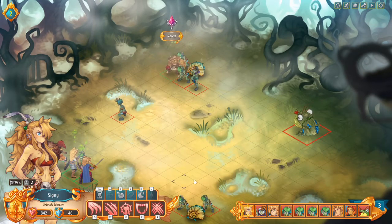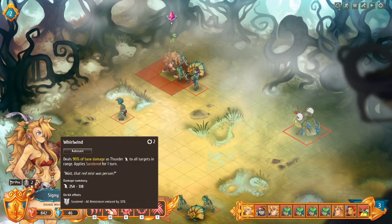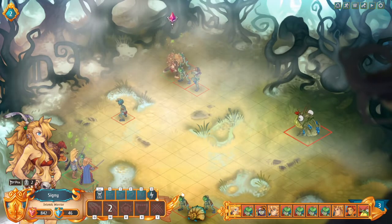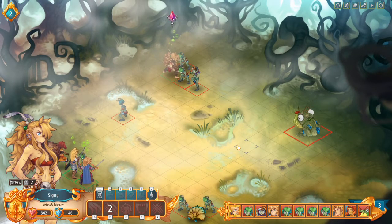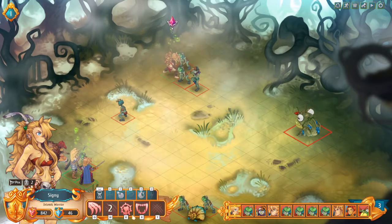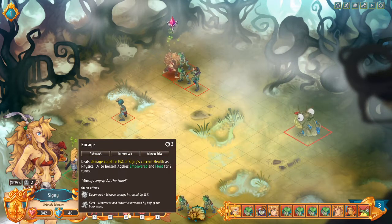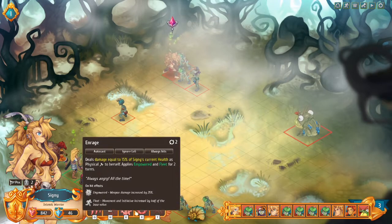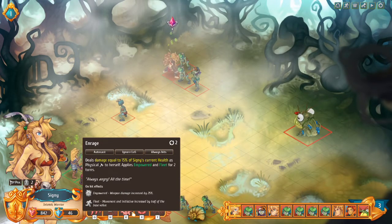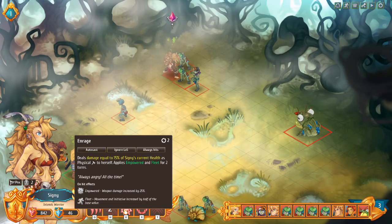Activating Blitz and spending an authority point, we can use Whirlwind. Whirlwind after a Pounce is even better — it deals 90% thunder damage and with the morph reduces its cooldown automatically so you can use it more often. Pounce followed by Whirlwind into enemies is powerful for the cost of just a single authority point. We also have Enrage, which hurts Cygni but applies Empowered and Fleet for two turns. Un-morphed it costs an activation making it one turn less effective, but morphed it becomes very worth the cost.